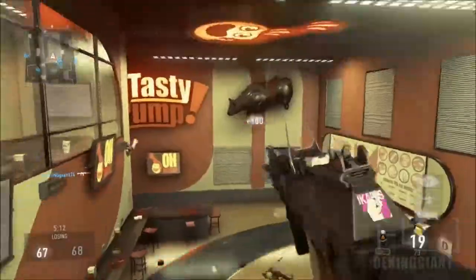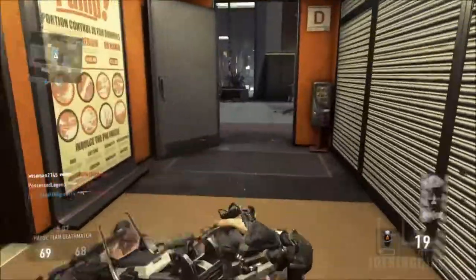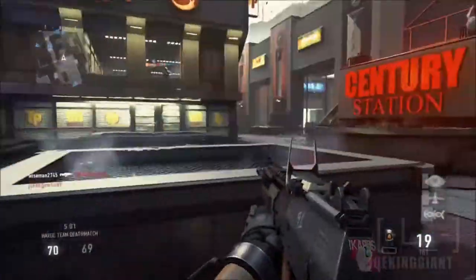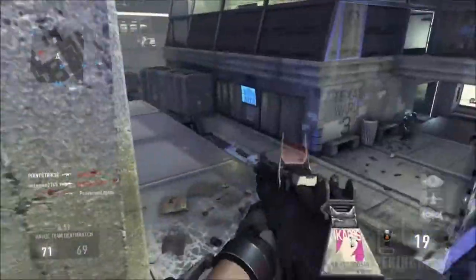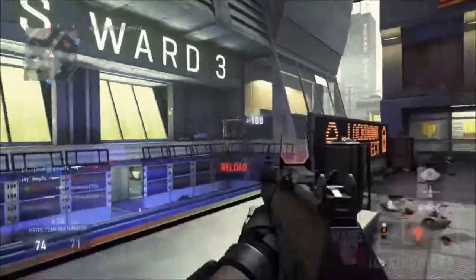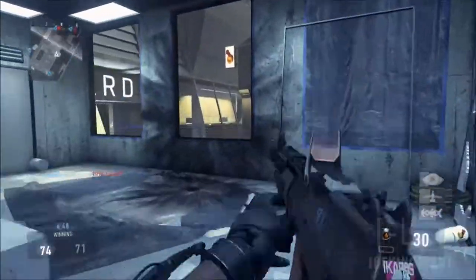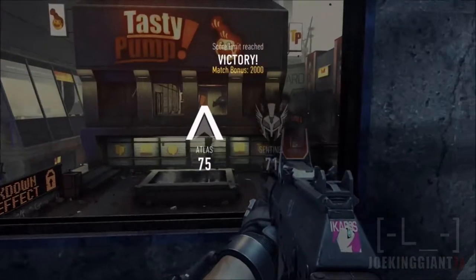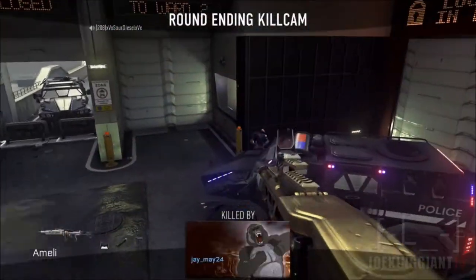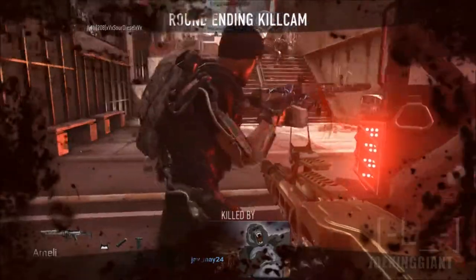Anyways, if you guys enjoyed the gameplay, leave a like on the video. If you guys have any questions, leave them in the comment section and I'll answer them later. Also, the best class setup for the AK will be coming out soon — this AK was super great in TDM and on the DLC maps. It has the lowest recoil in the whole game, making it great for long-distance engagements. Subscribe for more quality Advanced Warfare and DLC map content. I'll see you guys later.